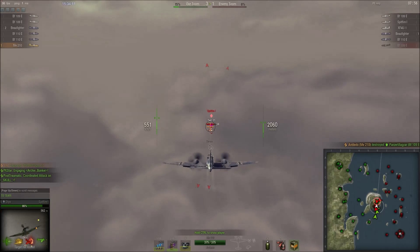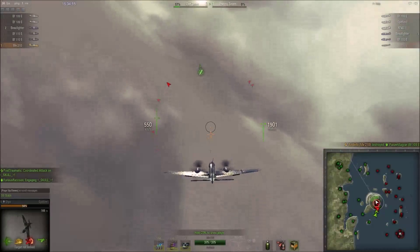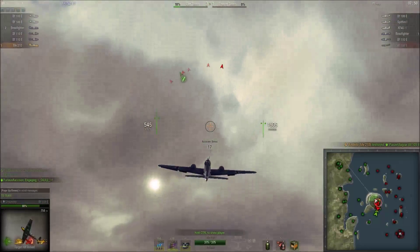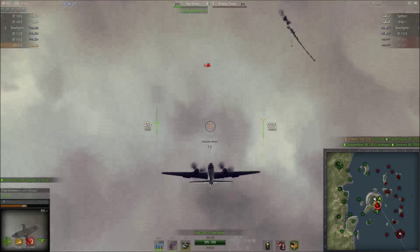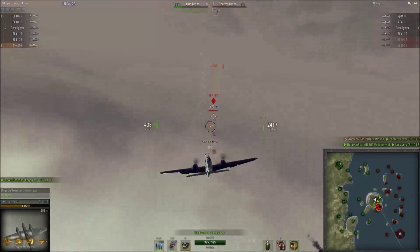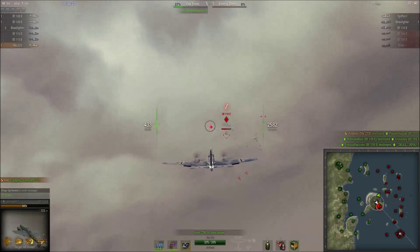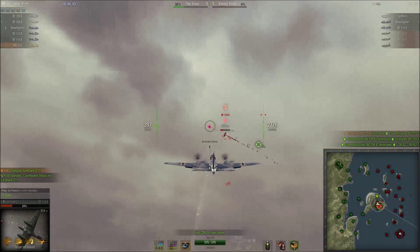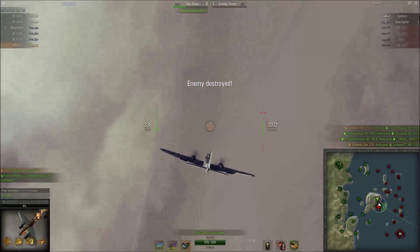You want that high firepower to do early damage, get early kills, and start yourself off in the match with a healthy lead. After that initial head-on engagement, the battle becomes one of clearing tails. Your preferred target is always someone who is engaging one of your teammates. You want to be dealing damage consistently, but you also want to be keeping your teammates alive.